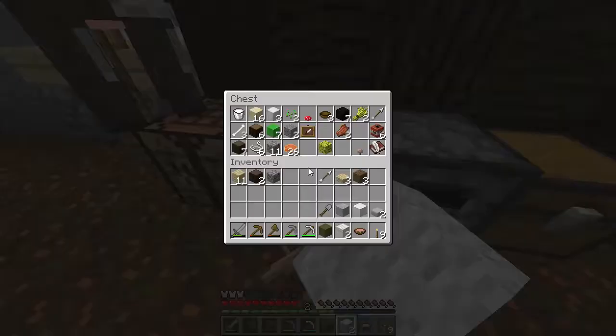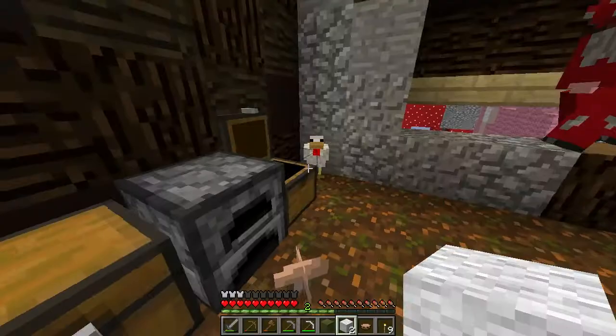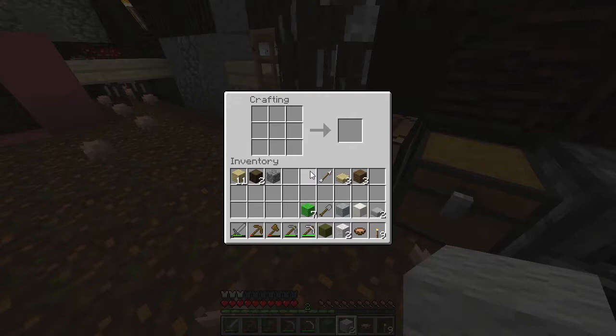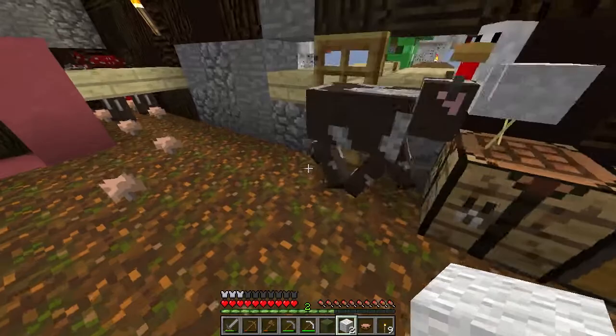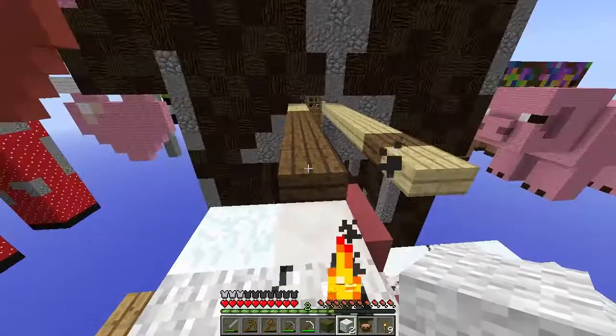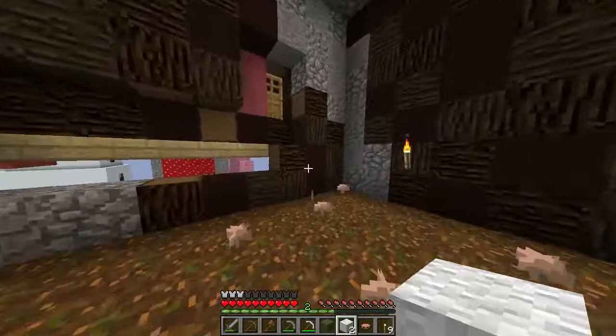Let's take these quartz blocks. The gravel, I cannot breathe with gravel. Let's take some more birch planks just in case, and let's find the best way to get to the villager. Hopefully we can get there before everyone dies. It seems like the Mooshroom would be the best place to go from. Alright, let's run over there and get those.